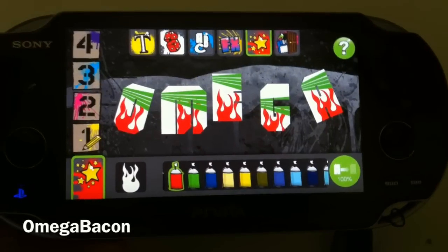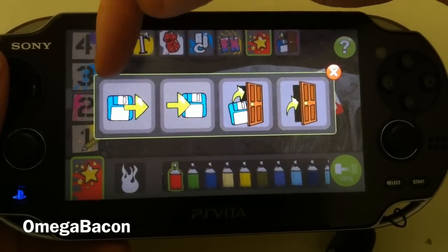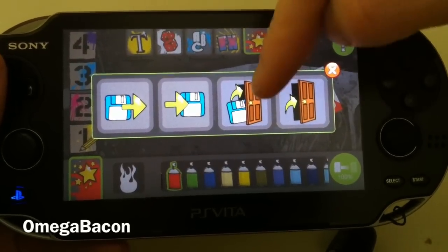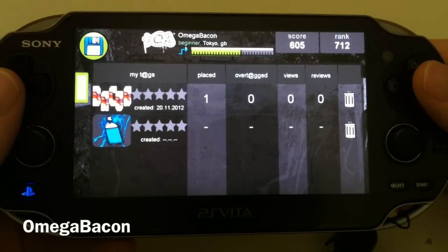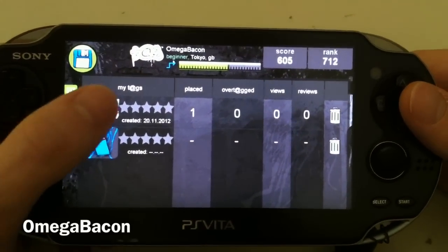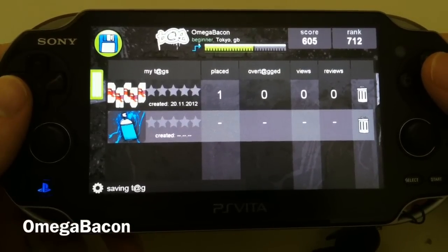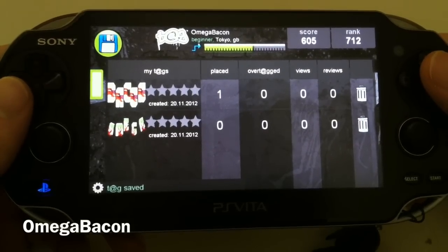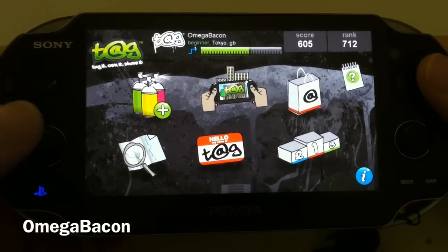I'm pretty happy with that — there's not a lot more I can do with it, so let's save it. I'm not sure which button is save — let's try save and exit. That's fine — I've overwritten that save file. So before we go tag anything, you can look at the map here — it's just a simple Google Maps kind of thing.